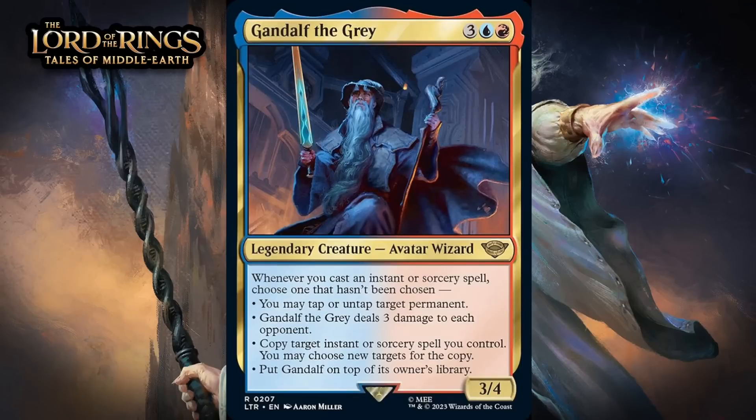Next up, it's Gandalf the Grey, which for three generic, a blue, and a red, is a 3/4 legendary avatar wizard at rare. Whenever you cast an instant or sorcery spell, choose one that hasn't been chosen: tap or untap target permanent; Gandalf the Grey deals three damage to each opponent; copy target instant or sorcery spell you control — you may choose new targets for the copy; or put Gandalf on top of its owner's library. These effects are all pretty nice, especially the ability to copy a spell. Eventually you can bounce Gandalf to the top of your deck and reset everything, and you can also use that to protect him from removal. He seems challenging to kill and capable of having a big impact on the game — giving him a B+.